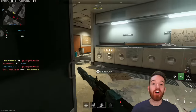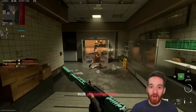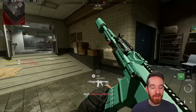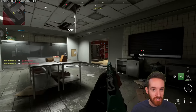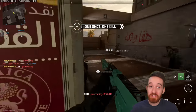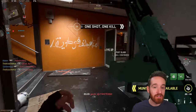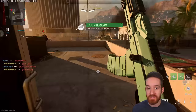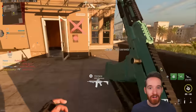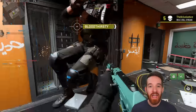That wraps it up for today's gun guide on the brand new KV Broadside shotgun. As for my thoughts: I think it is a little bit overpowered with Dragon's Breath ammo in its current state and I do anticipate that'll get a nerf. Outside of that, I actually think this shotgun is balanced very well — it fits into the meta nicely, and they really did a good job handling the one-shot kill potential combined with the rate of fire.